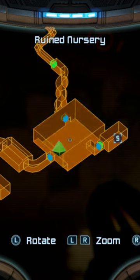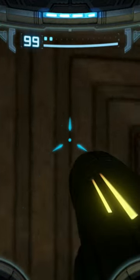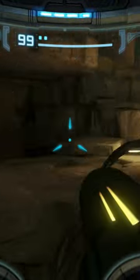At the ruined nursery, there's one right here. To get it, you need to climb into here first. Go ahead and destroy that block, and then come back over here.